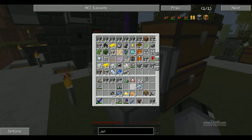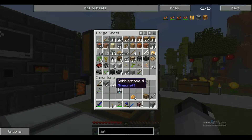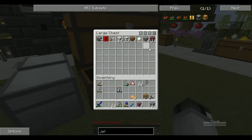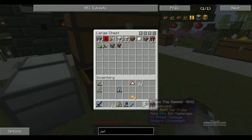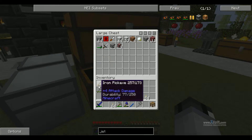We can chuck some of this stuff in here. Do we need sulfur? We might, I'm not sure. Chuck some of this other stuff away. I really need to make a trash can. And I want to get an AE system set up soon, but they changed it in an update and now it is much harder to get, from what I know. I haven't actually messed with the new version, but that'll be fun nevertheless.